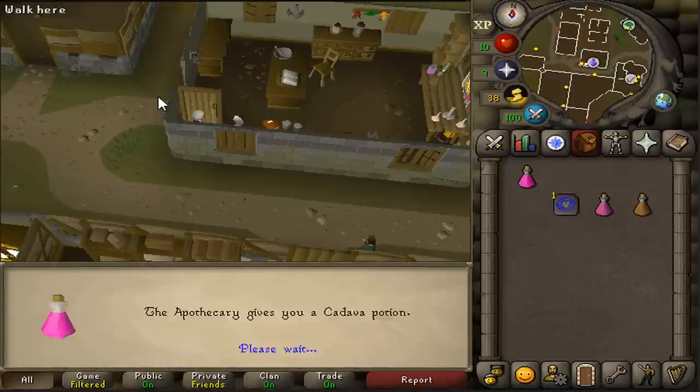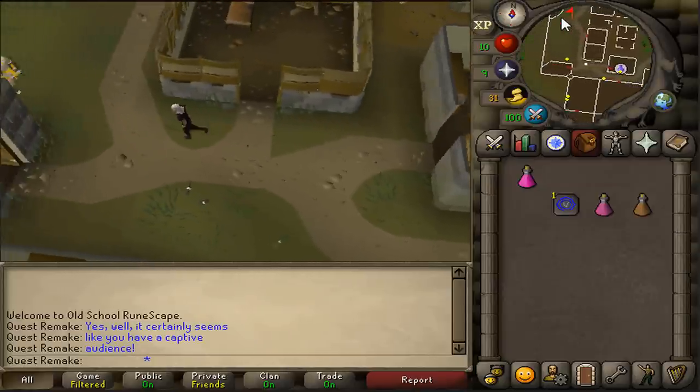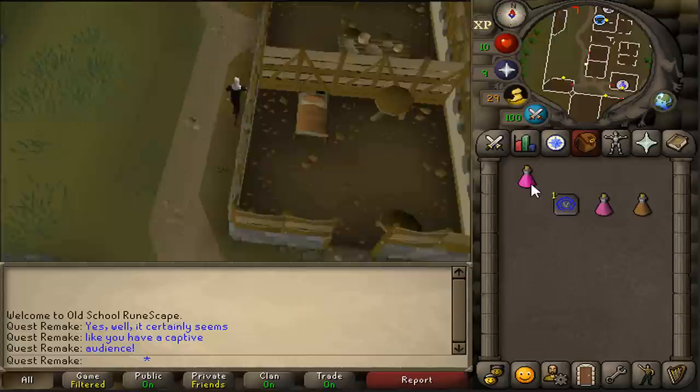After you've gotten your cadaver potion, let's go north west and return to Juliet's house and deliver this potion to her.